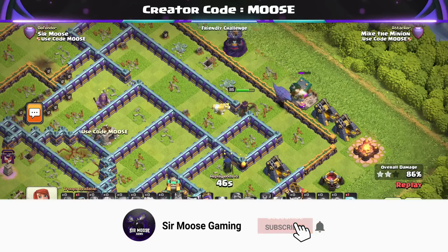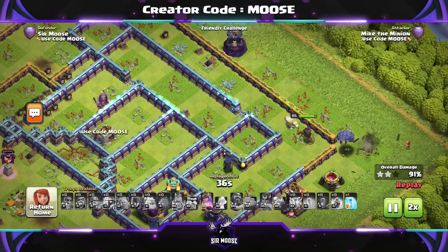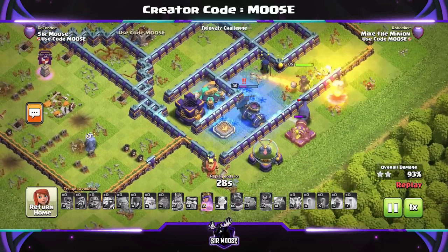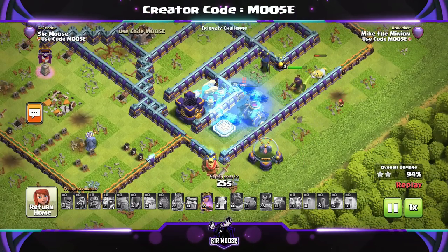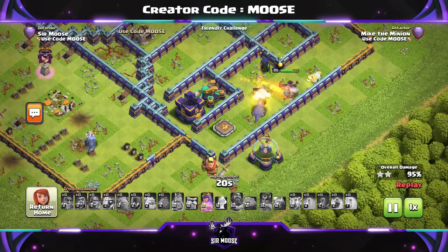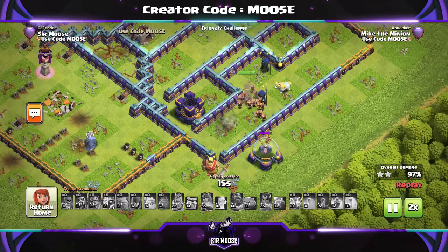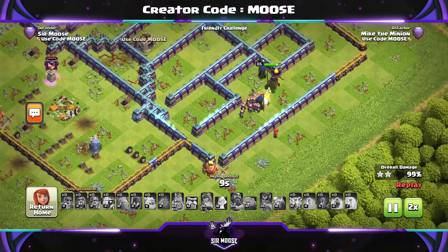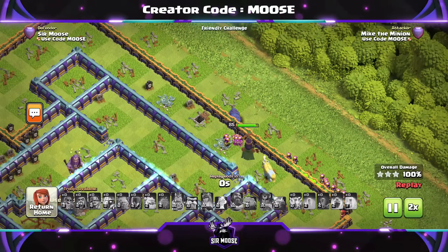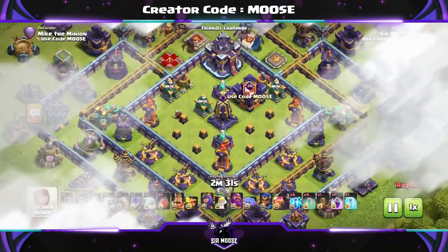I just wanted to bring you a nice and easy to use Town Hall 15 attack strategy. I like spam attacks. I found that using the Battle Blimp with either Super Wizards or Super Archers and cloning the Super Archers is sort of the best ground attack strategy at the moment, because you need to take out that Town Hall and keep your main army away. I think ground attacks are stronger than air attacks, but you've got the problem of walls and taking out the Town Hall. So the Battle Blimp full of nasty troops such as Super Wizards and Super Archers does the job. There's our first replay — three stars!